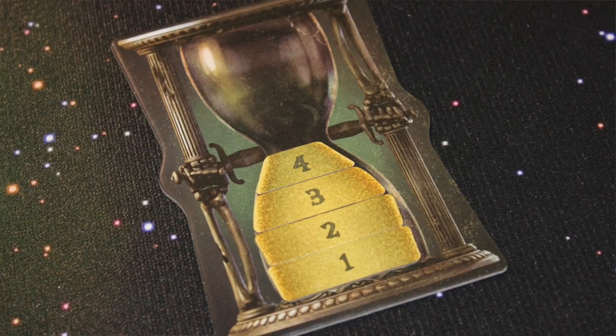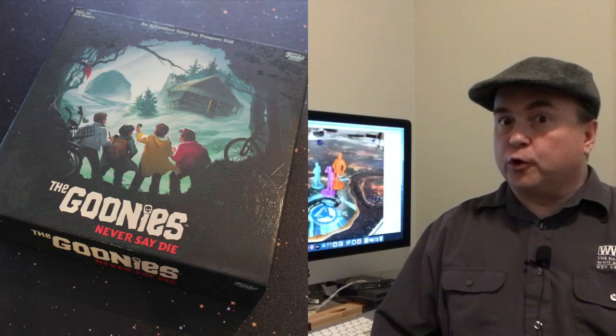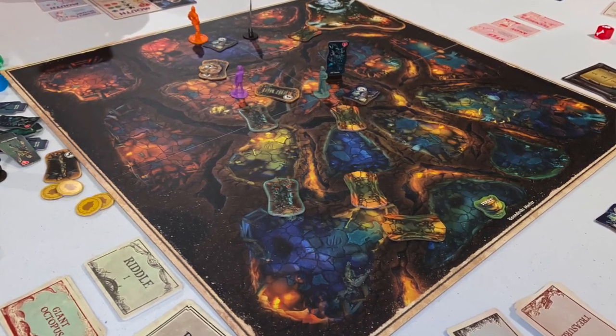The Goondock's Master wins if all four Hourglass Tokens are at the bottom at the beginning of the Goonies' turn. But if the Goonies succeed in achieving their particular scenario objective, then they win! The Goonies never say die!